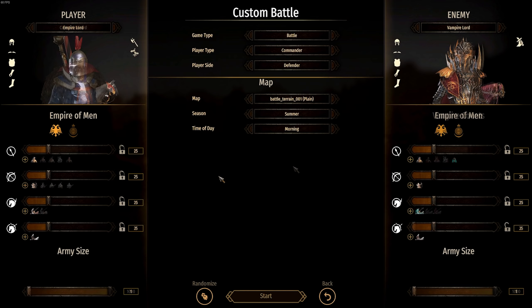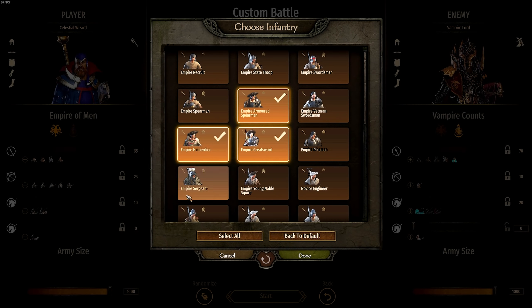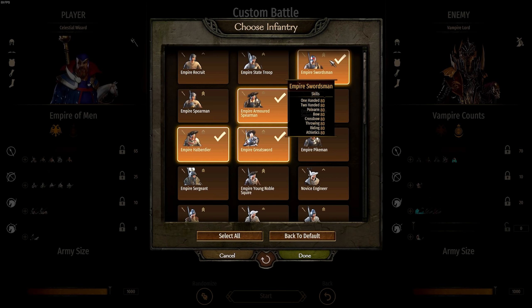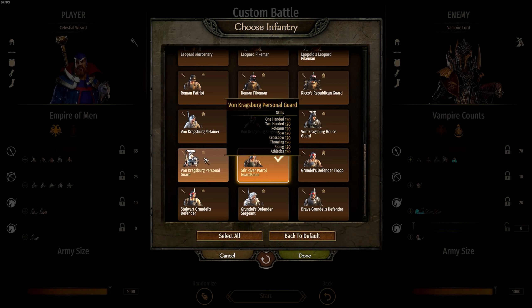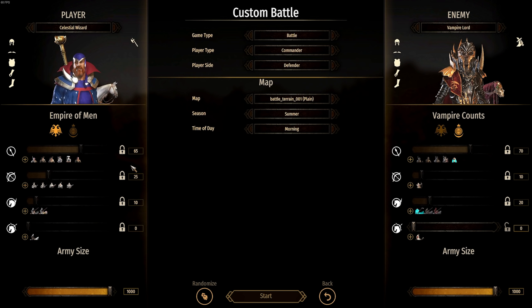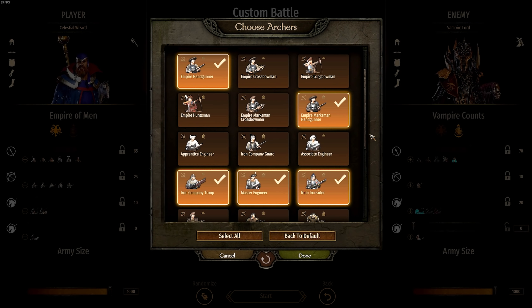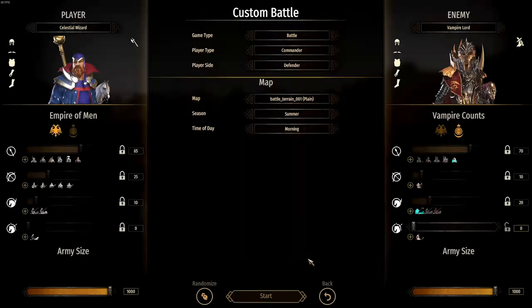I've gone ahead and set up the armies. On my side I have some Empire armored spearmen, halberds, greatswords — we don't have a shielded infantry besides the armored spear so we'll also take some Empire swords. We have some Stirland patrol guardsmen, and I'll also stick in some elite units — Von Korgberg's personal guard. We then have a bunch of guns: Empire handgunners, marksmen, Iron Company troops, master engineers, and also the Iron Striders of Nuln. Finally for cavalry we have some Demigryph Knights and the Reiksguard.